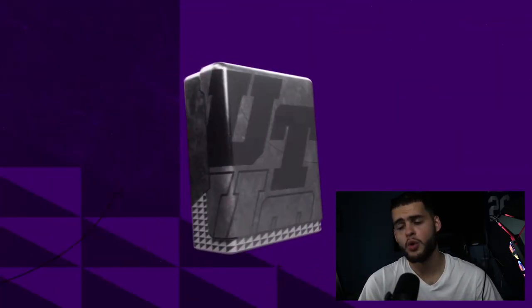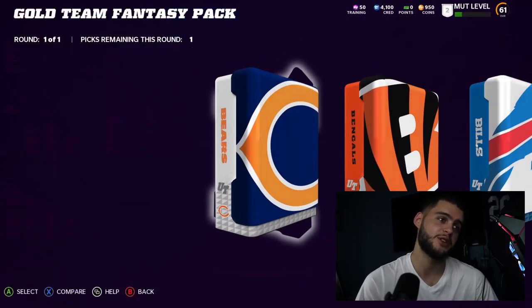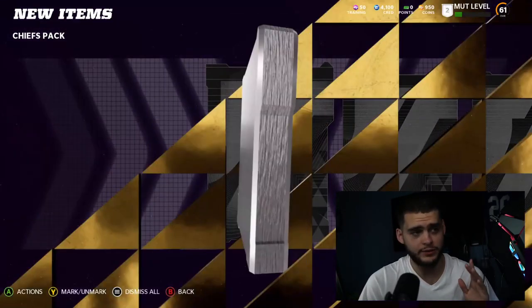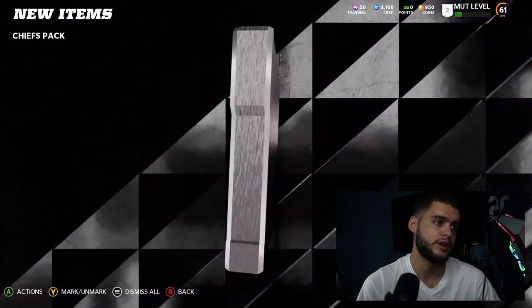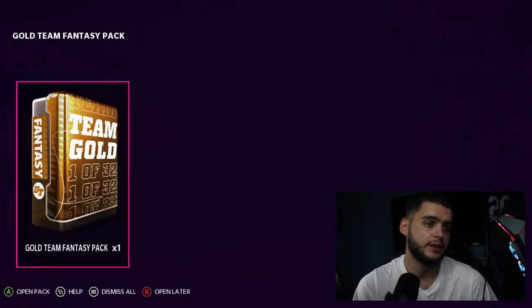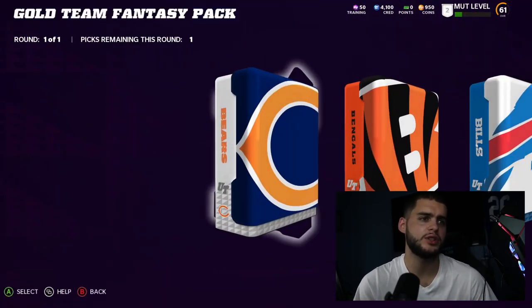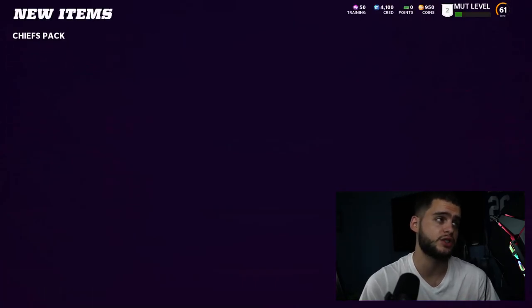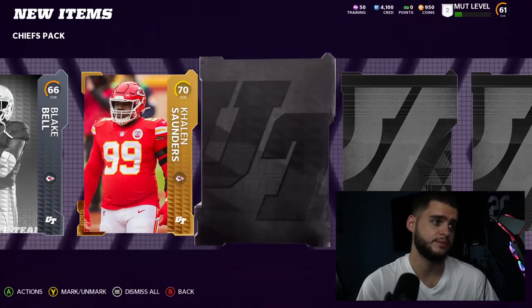Back to opening — we pulled zero elites other than Joe Thuney, so you can probably expect a lower average rate of return on these packs. But remember: if you pull five Joe Thuneys, that's still around 50k give or take, or you can put them into exchange sets for something better. There's still a use for them, and that's still decent value. Some people are going to hit on Tyreek and Travis, so don't sleep on the potential.